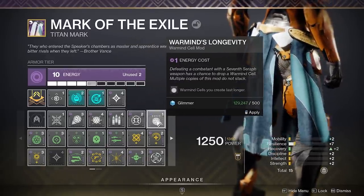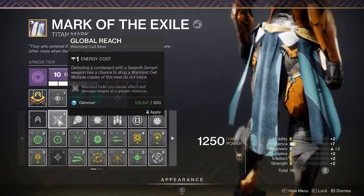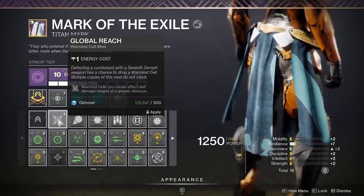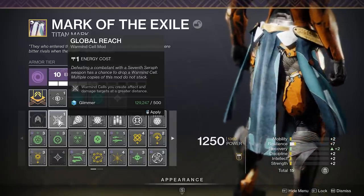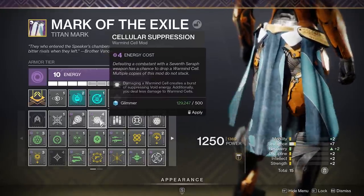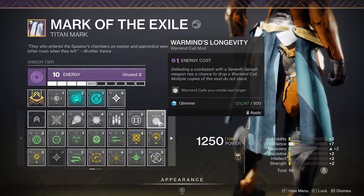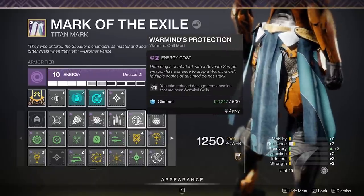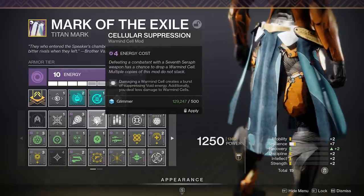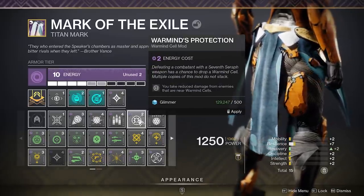I would say that Global Reach is a staple mod for any sort of Warmind Cell build. The radius increase is substantial, to the point where Warmind Cells will affect entire giant rooms. Otherwise, Solar or Void is up to you — it all depends on what your goals are. If you want to blow things up, you use Solar; if you want to suppress or provide buffs, then you use Void. I would skew more towards using Void in higher difficulty content since the suppression effect is very strong and all of the other mods like Warmind's Protection and Power of Rasputin are great for buffing yourself in an entire room.